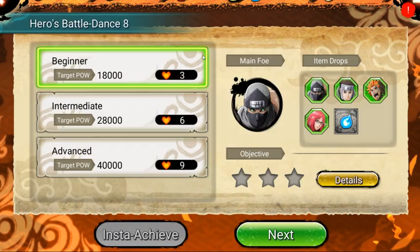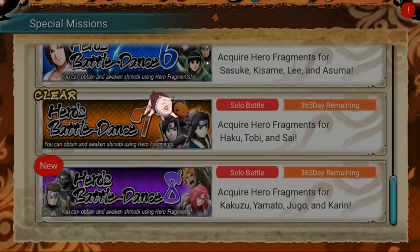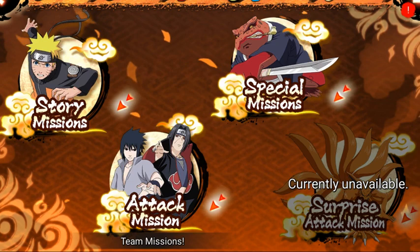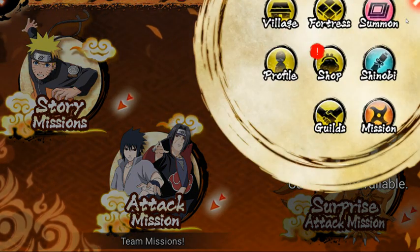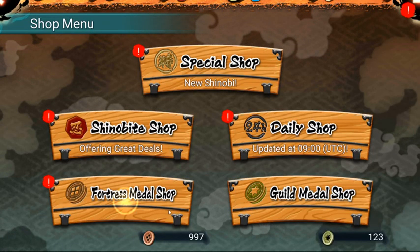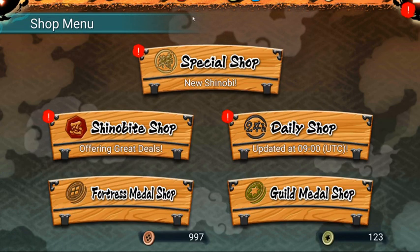We have a new one where you can get Kakuzu, Yamato, Jugo, and Karin, which I can't use Instant Achieve on because I need to be at a certain rank at the beginning - like rank four of that progression system, whatever it's called: Valor, Glory, Honor, something like that.